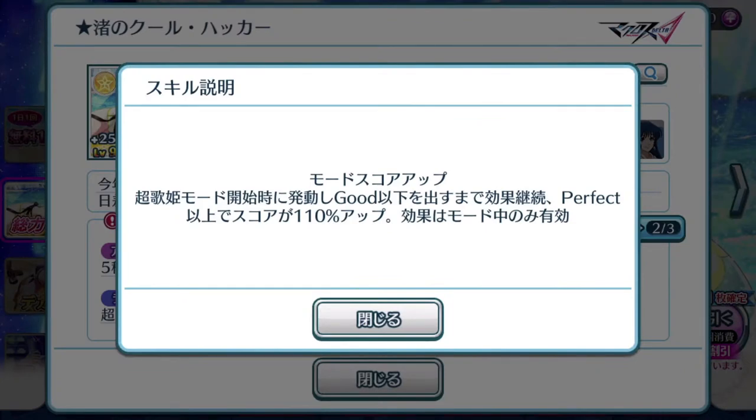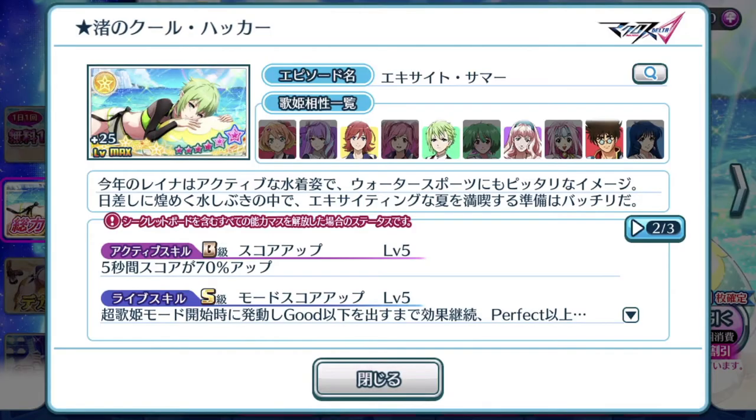Your taps of good and below — so your miss, your bad, and of course good, perfect, extreme — all these notes will get a 110% boost in score after the Cho Uta Hei Mei mode is activated. It's a pretty short duration unless it happens to be one of those songs that has the Valkyrie attack phase very early in the song and the rest of the song is pretty long at the further end. Episode plates like this will do very well for those songs.